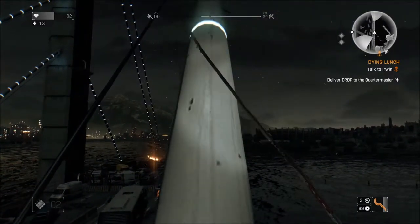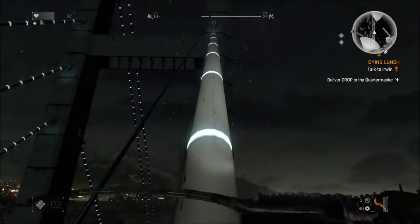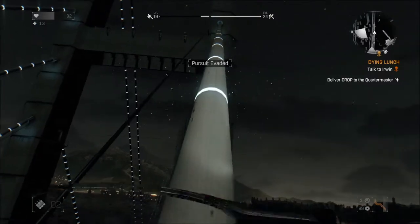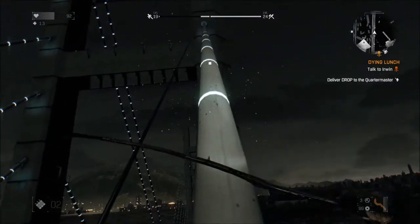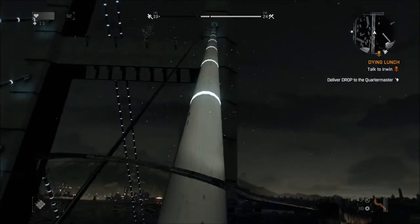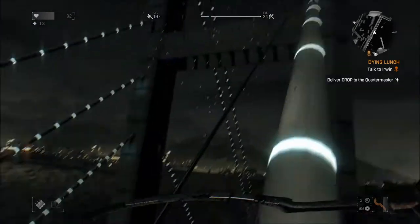You're going to want to climb the pole that leads you to the smallest part, which is the first one — that leads you to the first level underneath the big one. Because if you try the big one, you can get up there, but it actually leads you too high and there's no grab to get to the top layer to zipline over.